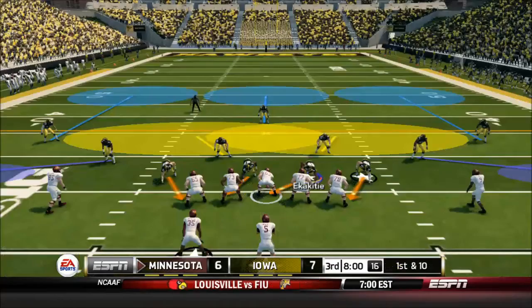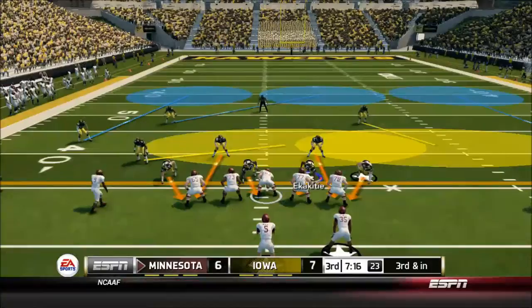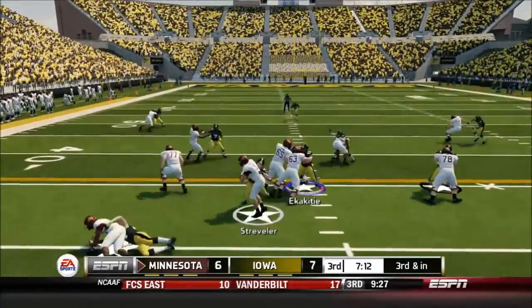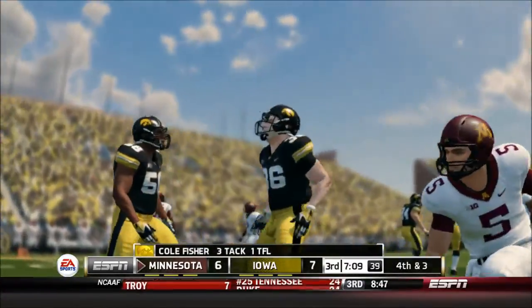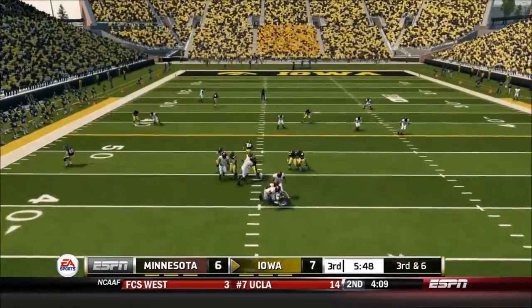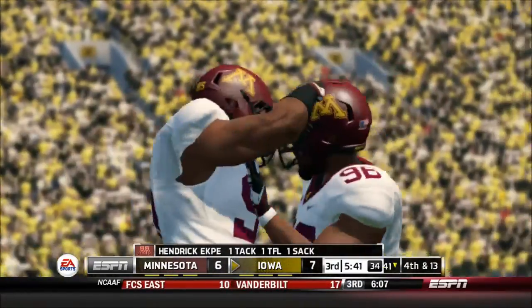To start the second half, Streveler has a nice seven-yard run on first and 10. But on third and inches, the read option is stuffed by Cole Fisher for a big tackle — a beautiful play. Iowa then goes three-and-out themselves as Beathard is hit and sacked by Hendrick Ekpe, and they're forced to punt it right back.